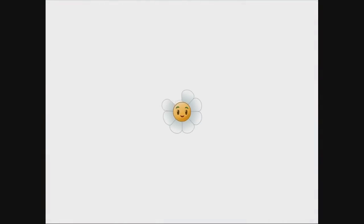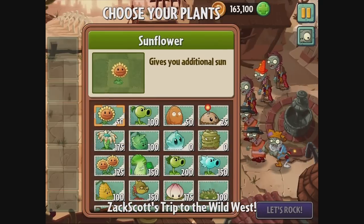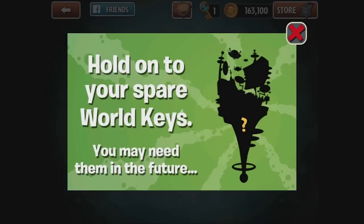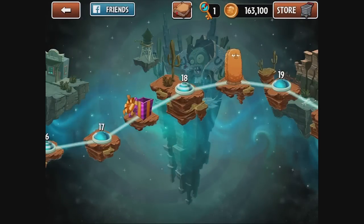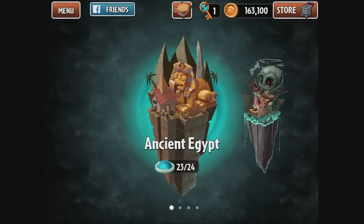Don't do it! I just wanted to click on it to see what it was all about. Complete both objectives, survive, and don't lose any lawnmowers. Can I leave this? Because I'm done here. This is like a save our seeds, I guess. I want to go back though. Exit to the map. Okay, I'm exploring this for the first time with you guys. Hold on to your spare world keys — you may need them in the future. My goodness gracious. I guess my progress has been saved.